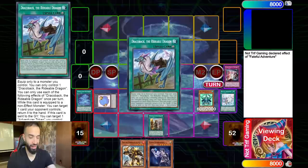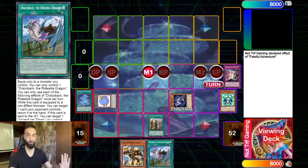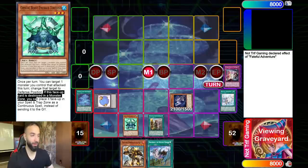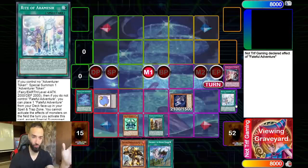Let me tell you something very cool: Crystal Beast Emerald Tortoise says when this card is destroyed in the monster zone — destroyed by Vice Star Frost — you can place it face up in your spell and trap zone. It's like Konami knew this synergy was going to happen when they made Crystal Beast years ago. However, we're not going to put it there. We play Magician's Souls because we play so many spells and field spells.